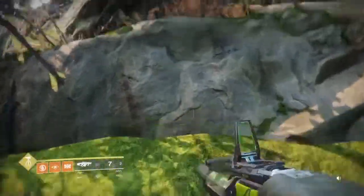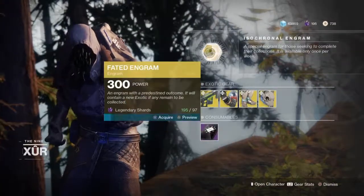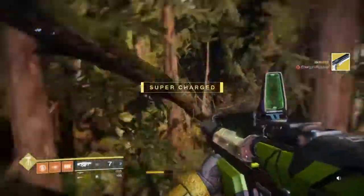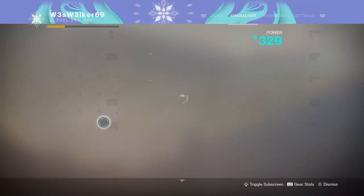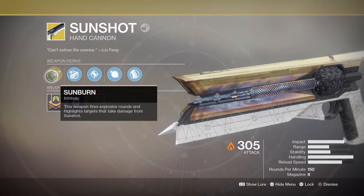Silly me, I forgot to grab my Fated Engram for the week — how could I forget? Let's grab that and then I'll end the video. Let's open it for the hell of it. The Sunshot — that's honestly awesome, because this is one of the original exotics in the game and I've honestly never had this gun before. So I'm kind of happy having this. Weapon fires Explosive Rounds.